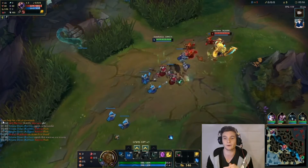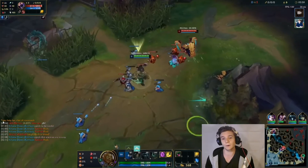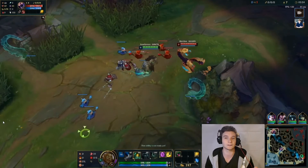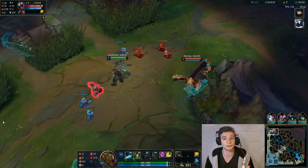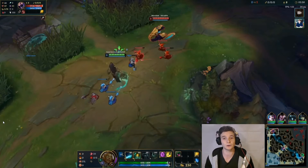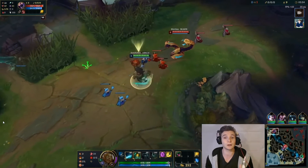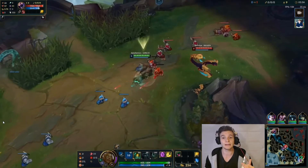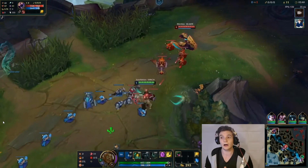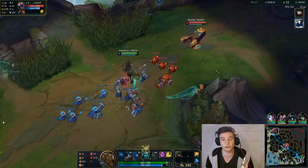As soon as his second wave crashes, he now starts pushing super hard. The Cheater Recall, just while he's pushing, is basically used to get a really nice first back without having to use your teleport or any summoners. The idea is you can take damage, you can take unfavorable trades, because your ideal objective is to get the wave to crash onto their turret on the cannon wave. You can see Sanchovies is now pretty much suicide pushing.